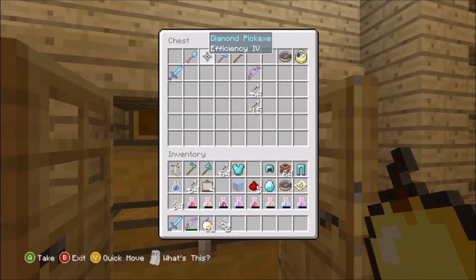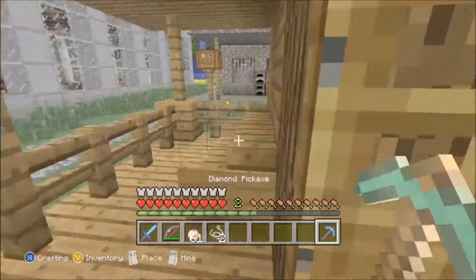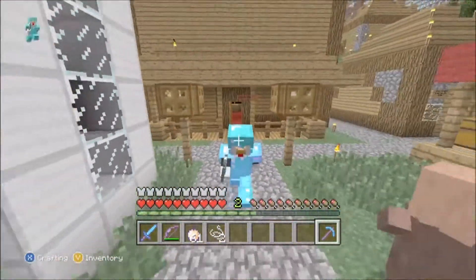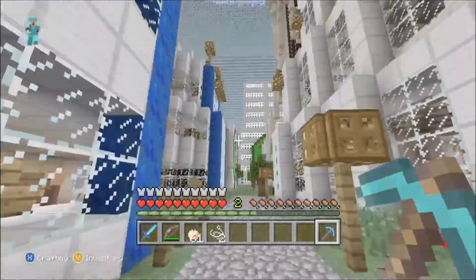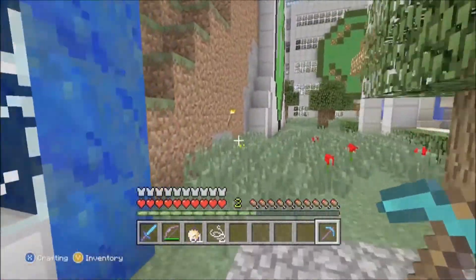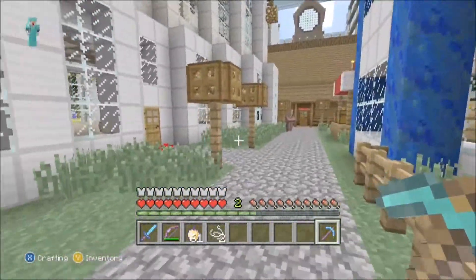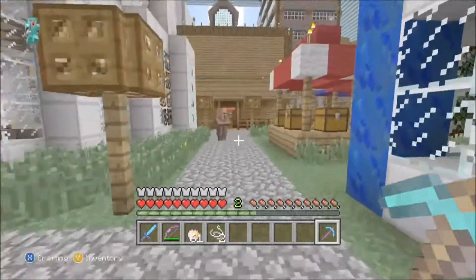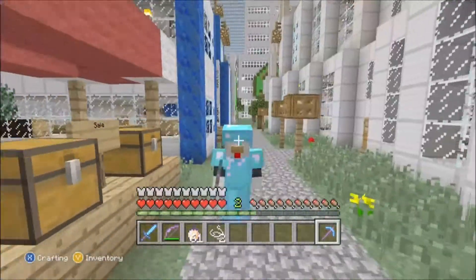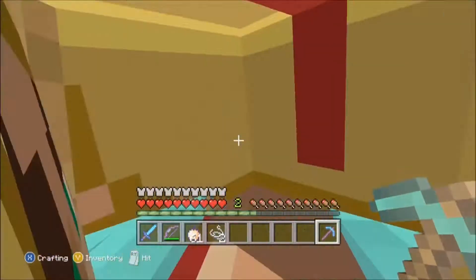Now let's name some stuff that are going to be in the update, such as texture packs. There are going to be texture packs, but none have been confirmed yet. They are also going to be adding new blocks and biomes. With the jungle biome, there's going to be jungle wood — I'm not sure what it's actually called, but it's like the jungle log.